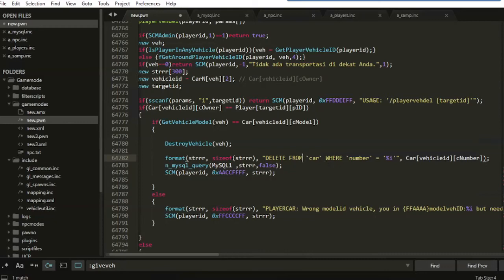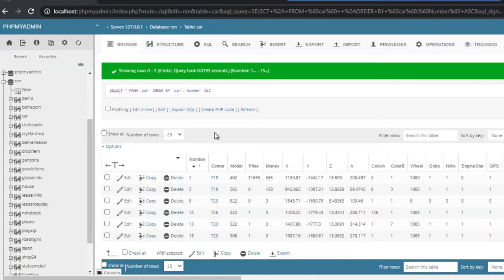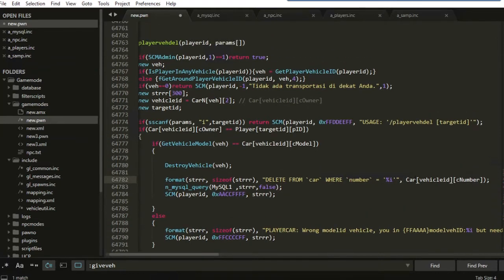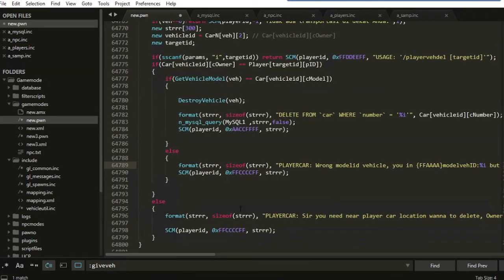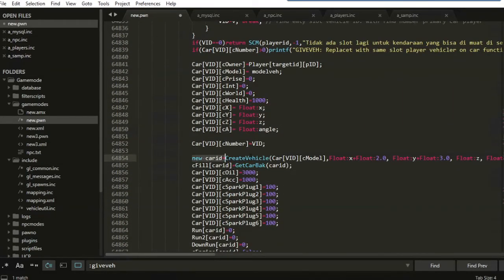This function deletes from the table 'car'. We have the car table here. The number comes from the enum vehicle ID, and the vehicle ID is from the car because we have an enum like this. So get_vehicle_model from vehicle ID — the variable must be the same, like core vehicle ID and the model. This is a model ID, not a model name. Find an empty slot for the vehicle, and after that just create the vehicle.